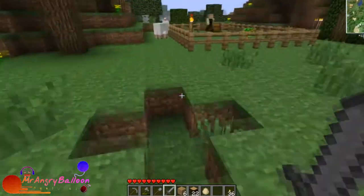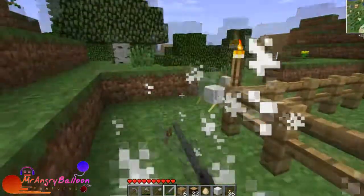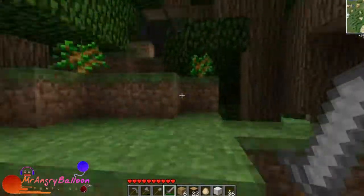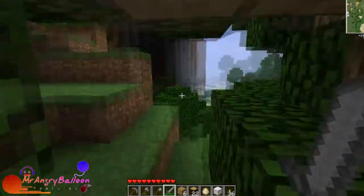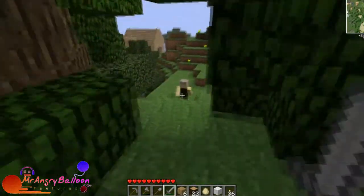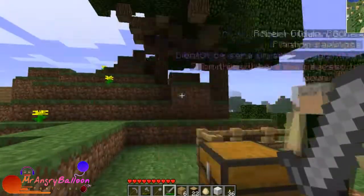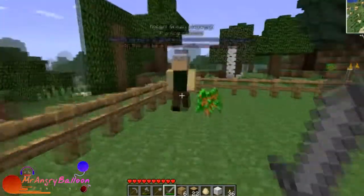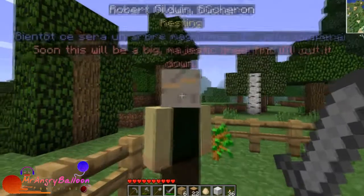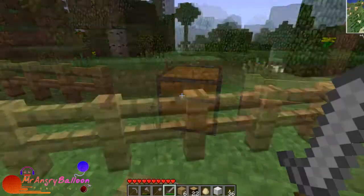Where should I make my mine? Here next to the — oh, here's a villager! Where'd he go? He just disappeared like a ninja. Oh, there you are! Come here. They even have names — look: Robert Gildwin. I think he's like a lumberjack or something.